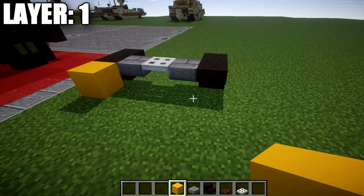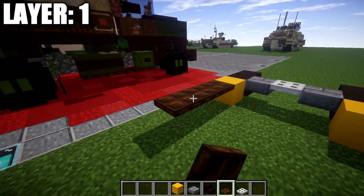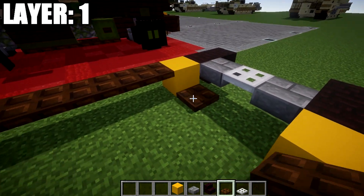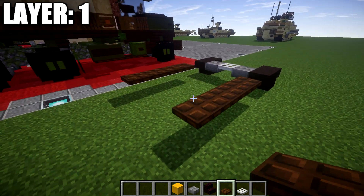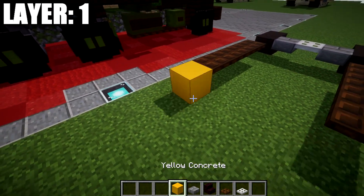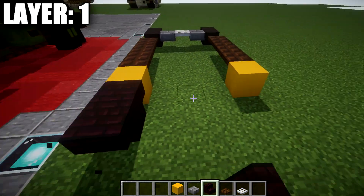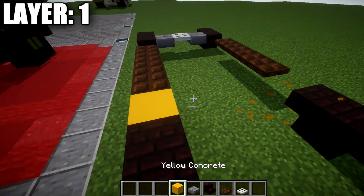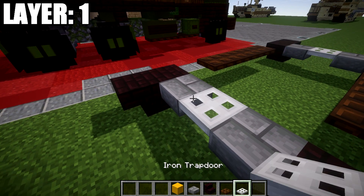After that, place down blocks going back from those stairs. We're going to place down four dark oak trapdoors back — make sure they're on the top portion of the block, not down on the ground. Same thing over here, four dark oak trapdoors back. Skip a space on both sides, then place down two narrow brick stairs back to back. Do the same thing we did for the front: a snow brick top slab between the stairs and an iron trap door.